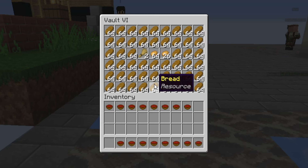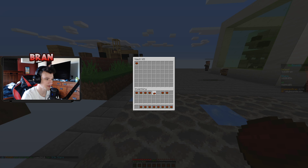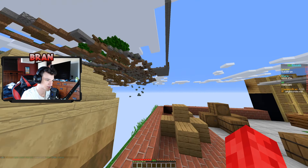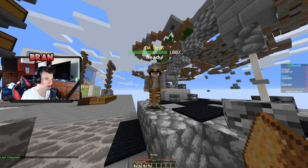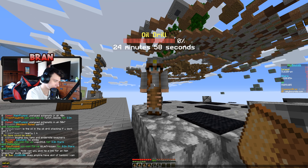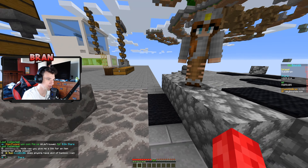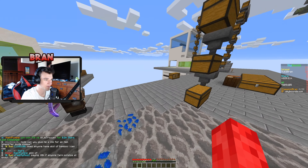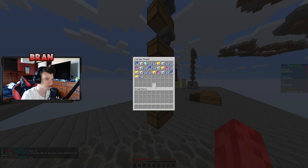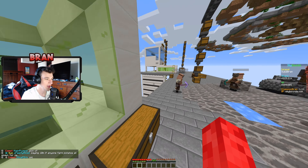If I go ahead and collect this, as you can see it gives you this healing salve, which is only worth like probably 100k on the AH. You can't sell it directly - if I try to sell all it's not going to work. Basically what these do is they heal you, so you can just apply them and they heal you in the war zone. That's mostly what they're used for, but I just throw them in a PV or a random chest.